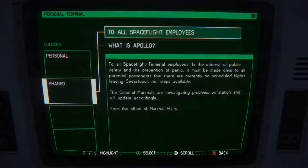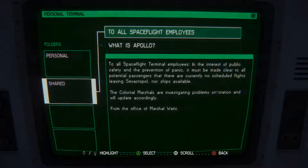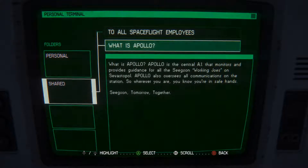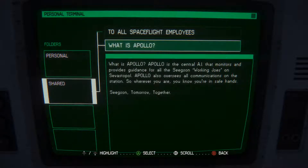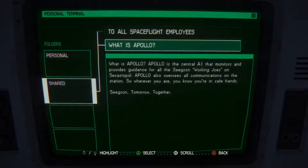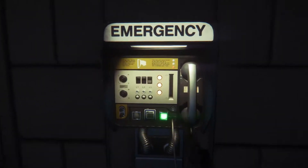Harper. Space flight towards space flight employees. Terminal employees are interested in public safety and prevention of panic. Canola Marshall is investigating problems on station and will be updated accordingly. There's Apollo - Apollo is the central area that monitors and provides guidance to all working systems. Are they the androids? It also oversees all communications on the station, so whenever you are, you know you're in safe hands. So they make you believe. You never feel safe when there's an alien wandering about on the station, so I'm going to be careful.